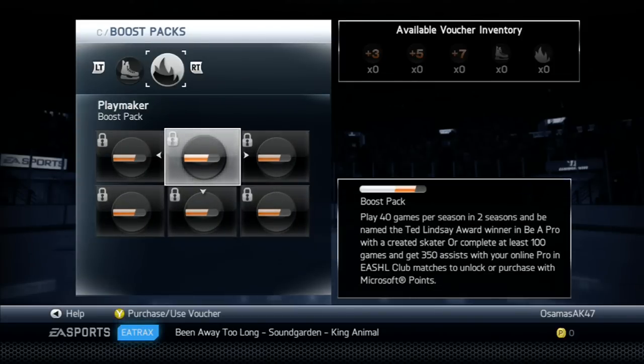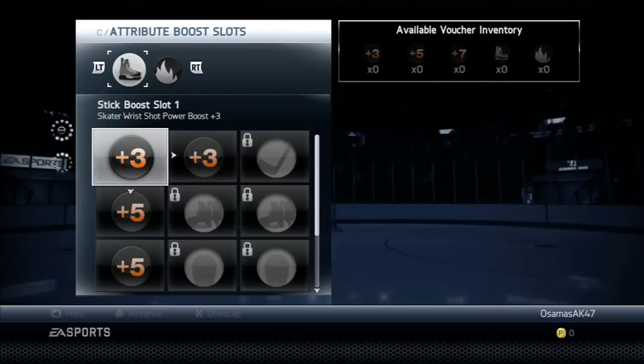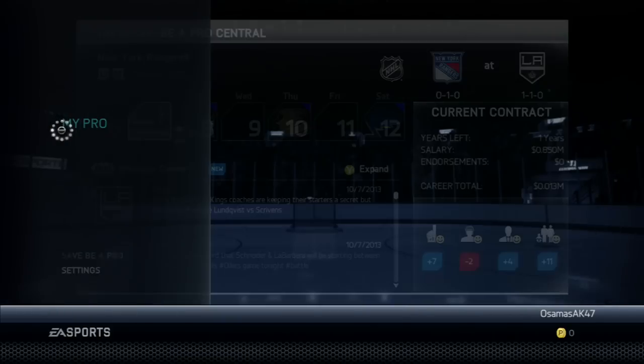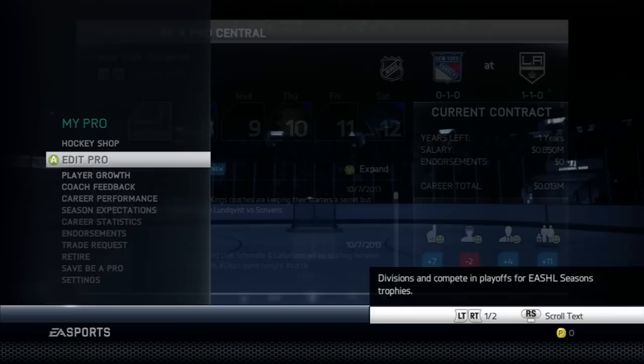Playmaker — play 40 games per season in two seasons, be named Ted Lindsay Award winner, and be a Pro. That's the most valuable player to the team — correct me if I'm wrong. So basically before we start, you want to put Live the Life or Be a Pro on Classic instead of Authentic. I already went through the preseason so I go straight to the NHL games.